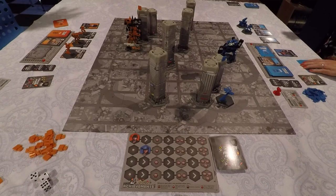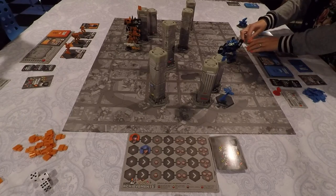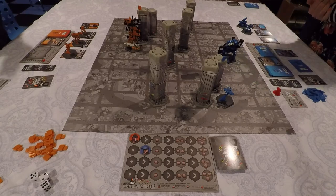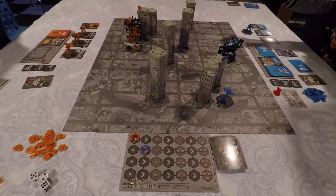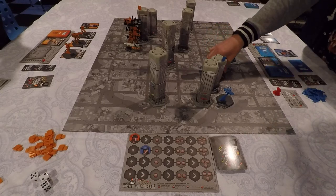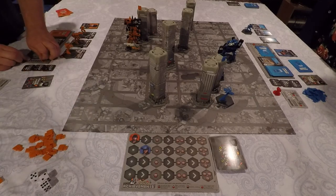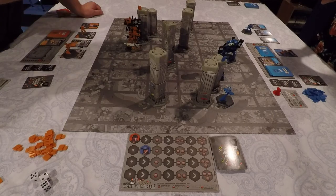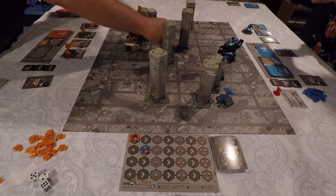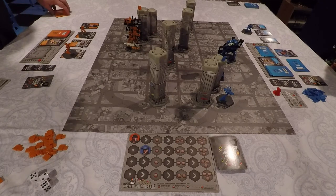Now Len is the glory hound and starts the deploy phase for round two. She has another deploy card and deploys Hell on Wheels — her combat support unit — positioning him near the building she wants to focus on. I also play a deploy card, spending two energy, and deploy the Sentinel in the middle of the table.